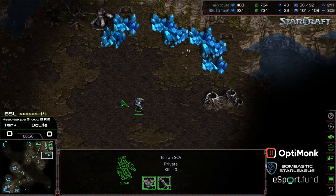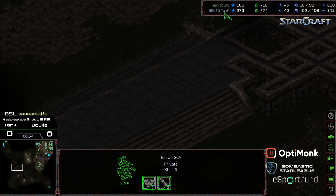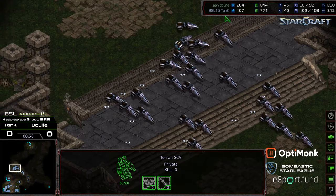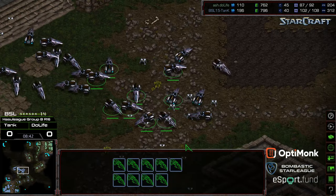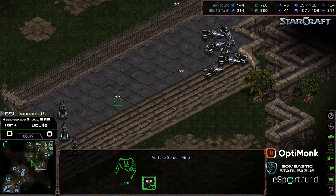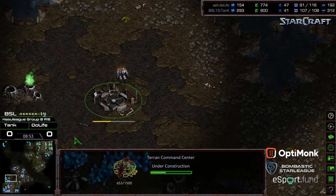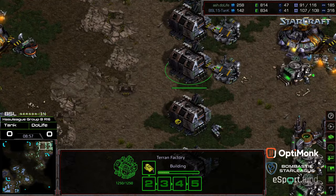It looks like he's already got an SCV in position to grab that tank location and give some map vision. You can see the map vision on Duelife's side versus Tank's side. Both players being a little bit more defensive with their mine posturing — just keeping the mines on their side of the map rather than trying to wander across and mine opposite-side spokes. Both players going for a third base. This has been a very action-light game thus far — both players straight up macroing.